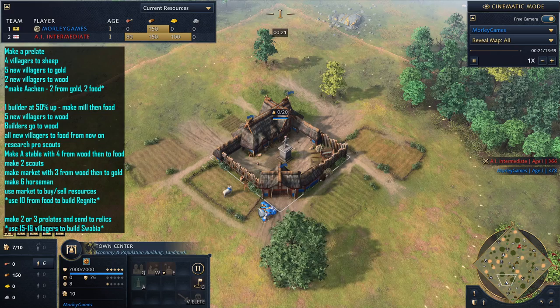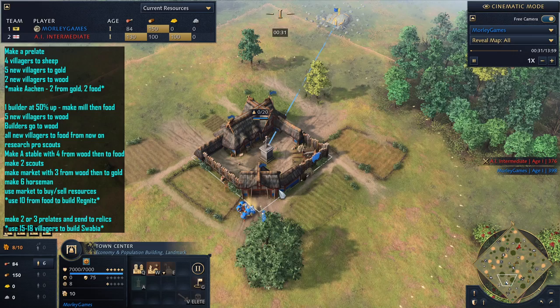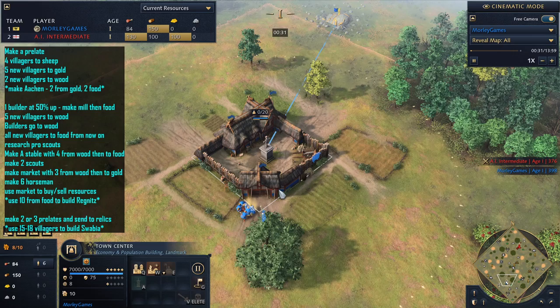The first thing we need to do with this one is to create the Prelate from the town center. Your starting villagers are just going to go on sheep, we're going to leave them there. Quite often you see a variation of this where they'll have five on the sheep and then send one over to gold. I just prefer to do it this way — it's a little bit less fiddly and it doesn't really seem to make much difference if I'm totally honest.